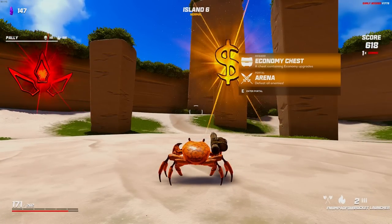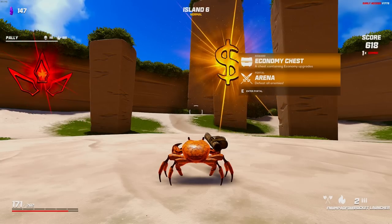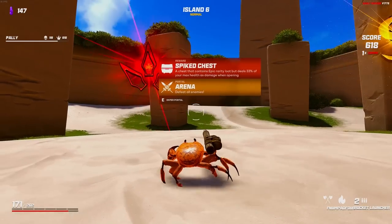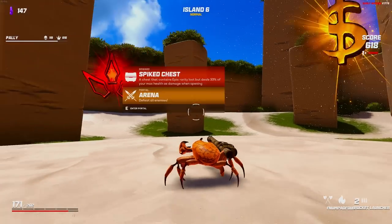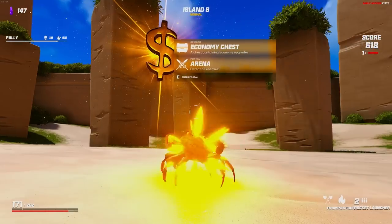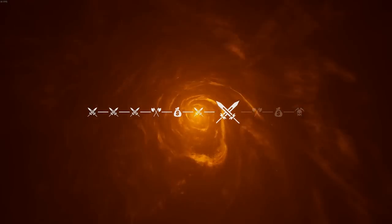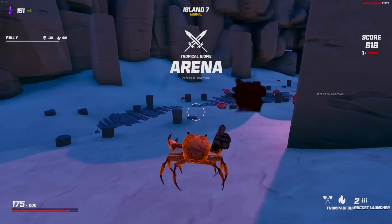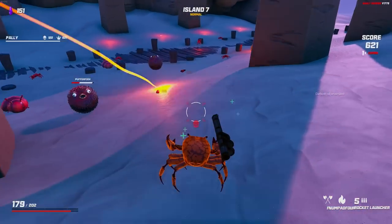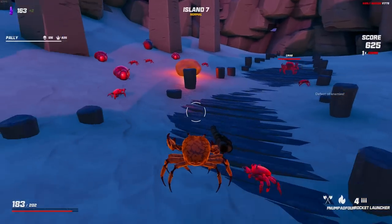Now this is a difficult choice — do we go for the economy chest and make the rest of our run better? We are on turn six, so that could have a pretty big impact on our run. Or do we sacrifice our HP for the spiked chest? I'm going to go economy. If I could get more crystals, that would be excellent and could allow us to really start to snowball in the shop areas.